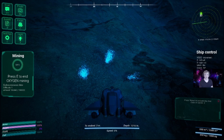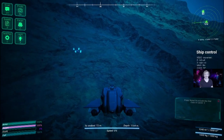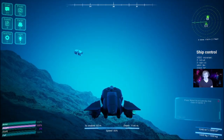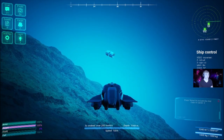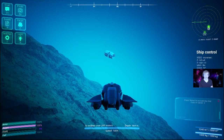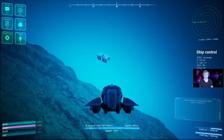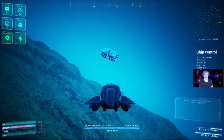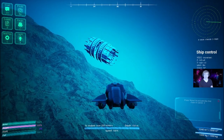Once we're filled up, start ascending and point yourself at the gate — that's how you enter the hangar again. Aim towards that gate and head over. Once you have your full load of cargo, enter the hangar again.